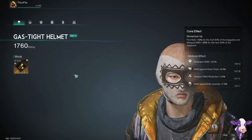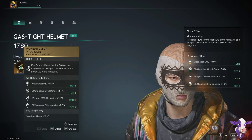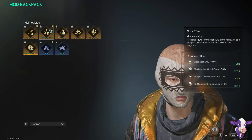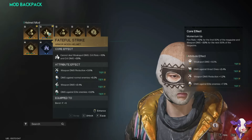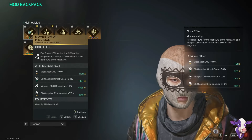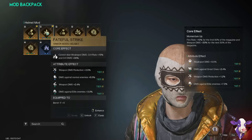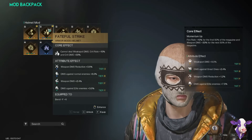For the helmet, I'm wearing the gas mask — I'll show testing against gas mask versus beret later. I am using Momentum Up, which gives you 10% fire rate for the first half of your mag and 30% weapon damage for the second half. In the first video I recommended Fateful Strike, and I do think it's still a great option. One benefit Momentum Up has over Fateful Strike is if some of your mods end up having weak spot damage, at least Fateful Strike isn't wasting them. But if you have all crit bonuses, all gun damage bonuses, all great one bonuses, Fateful Strike is definitely the second best option.